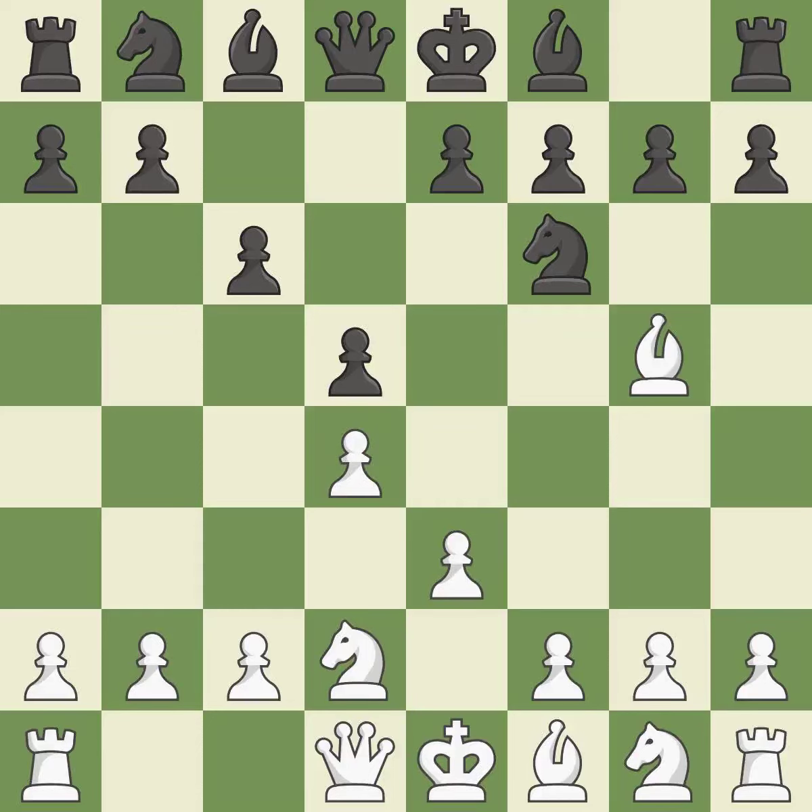The bishop is prepared to move into a functional square. By developing a bishop from its initial square, this activates it. This forces the opponent to double their pawns, which weakens their pawn structure.